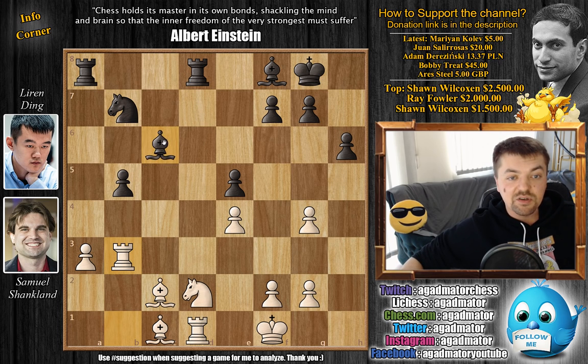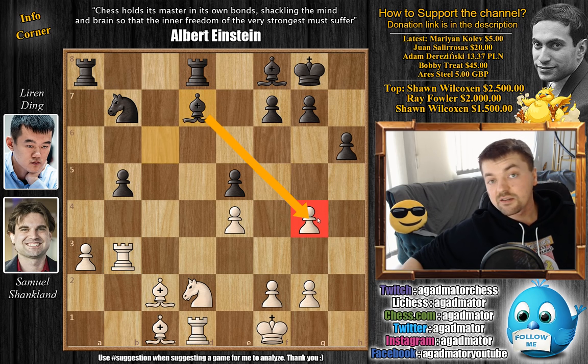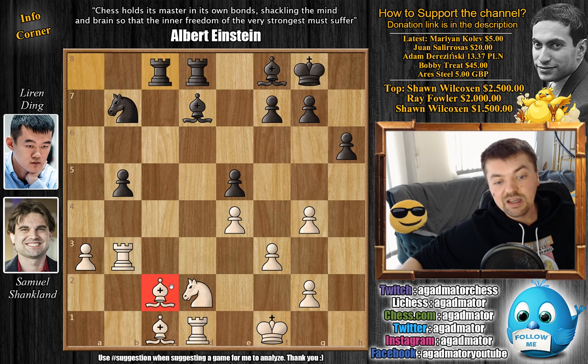Ding goes Bishop to D7. He wants to play Rook 8 to C8, bringing this Rook over to the C-file as the Bishop on C2 is undefended, but he wants to do it without wasting time. So first he goes Bishop to D7, attacks the undefended pawn on G4. Shankland defends it with F3, and now Rook 8 to C8 attacking the Bishop on C2.